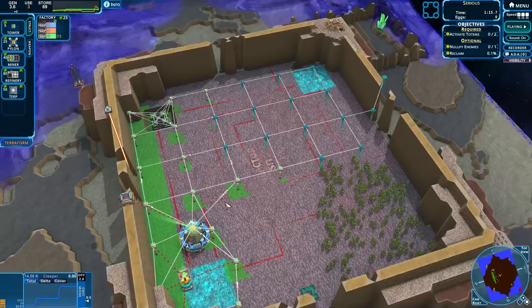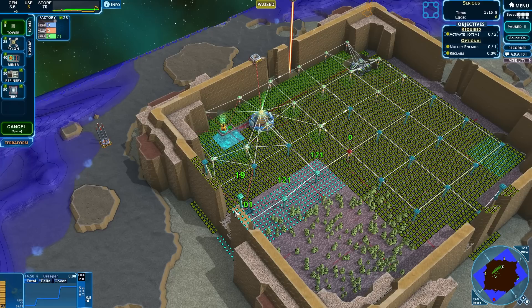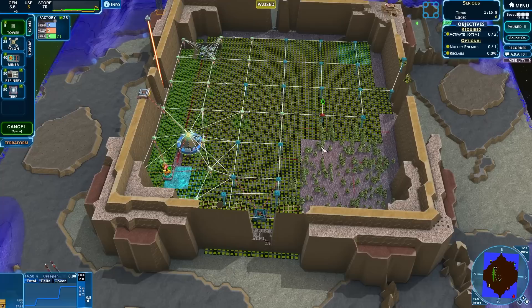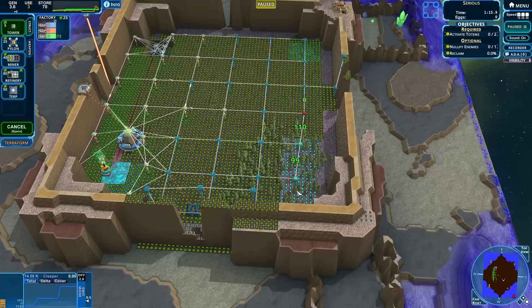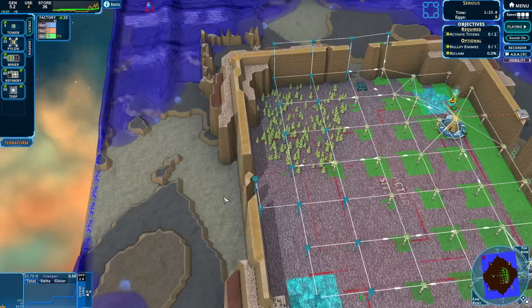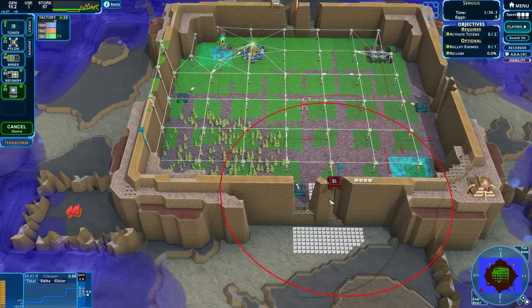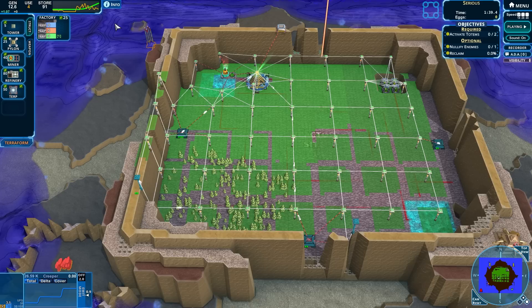One downside is pressing Shift pauses and unpauses the game. Alright, we're just going to use my energy stores to get a bunch of these down, then a TERP in every location - or at least a TERP in every corner. Next up: miners.